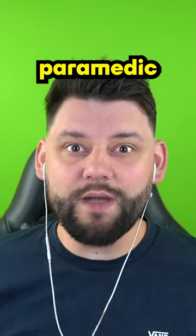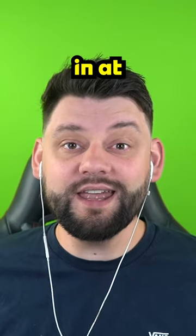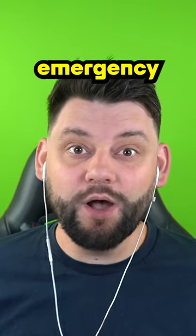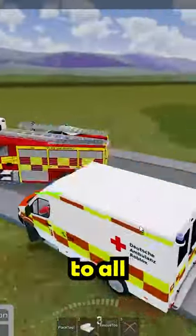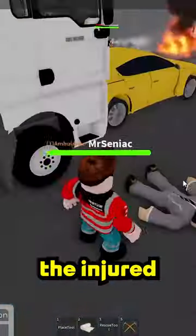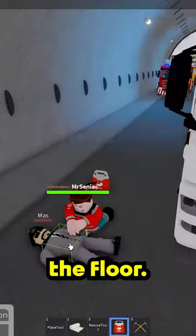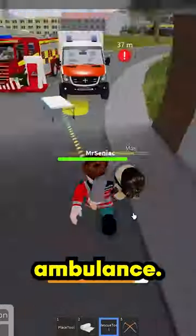Top three paramedic style games here in Roblox, and coming in at number three is Emergency Worldwide. In this game you must drive an ambulance to all different types of disasters, and when you arrive you must help out all the injured on the floor. Bring them back to life, and with your plus one muscles you must carry them back to your ambulance.